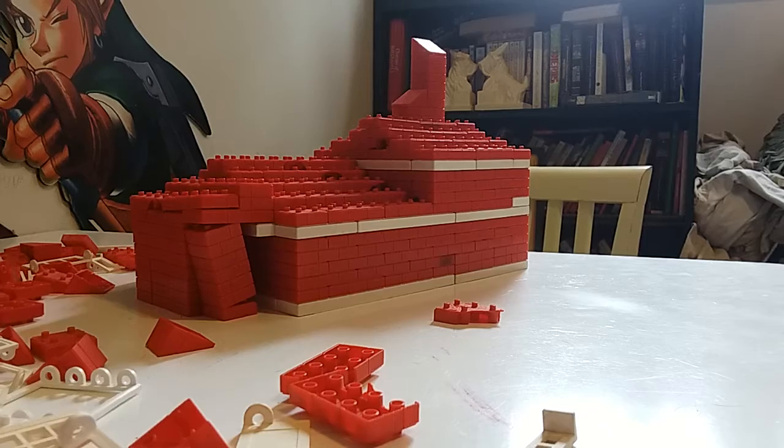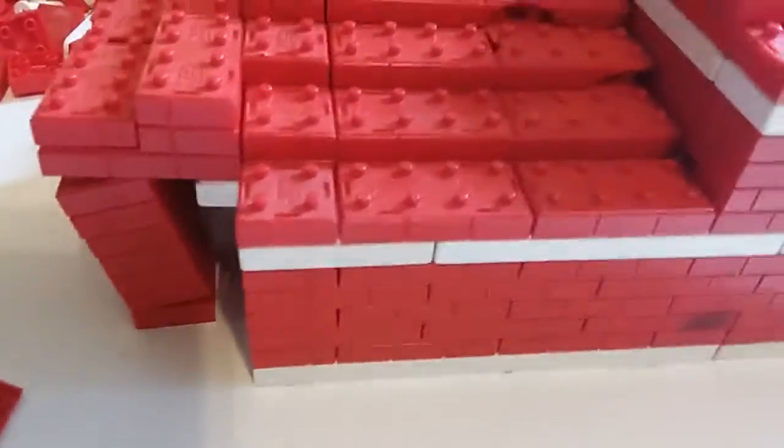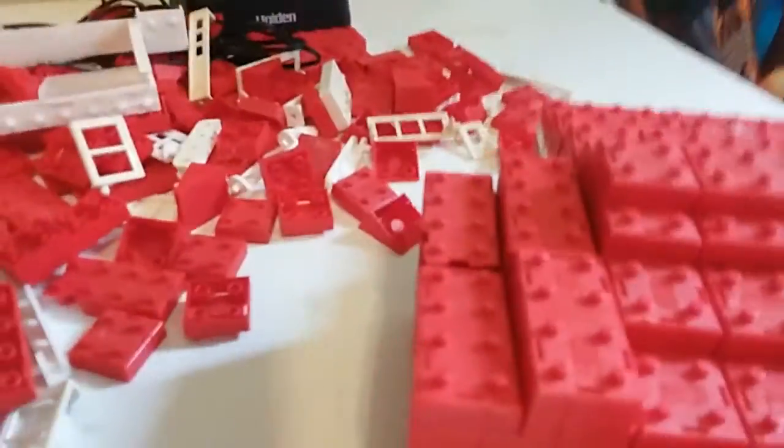Okay, so first off, let's show this off. We have the chimney — of course, you obviously need that. Then you have this part here, that part there, and then you have the main part of the house. And then you have this part over here. And then you have that, the little patio, which I already started destroying on accident. So now it's probably time to get to it. Let's go.